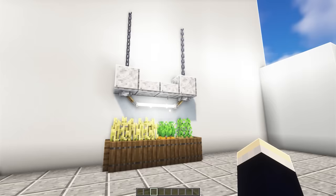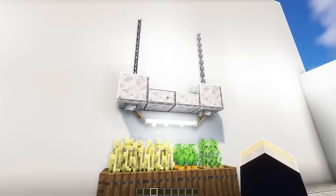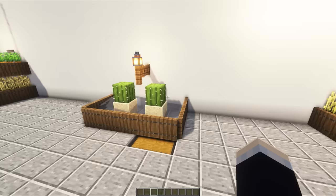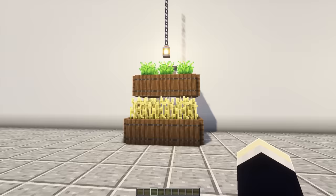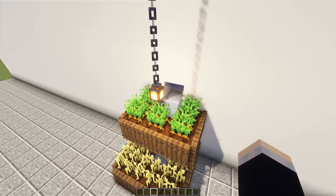Next up, we have a couple of mini indoor farm designs. The first is a hydroponic design with polished andesite, levers pointing in towards end rods, and crops below. For the next one, we have a square design with a lantern hanging down lighting up crops in a donut or square shape. Then we actually have an automatic cactus farm - pretty small with only two cactuses, but over a long period of AFK time you'll accumulate quite a lot. For the final mini interior farm, we have a tiered design where water starts up top and flows down to power the crops, all the way to the bottom tier.